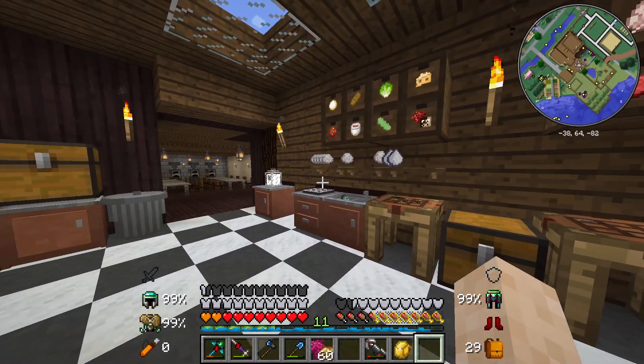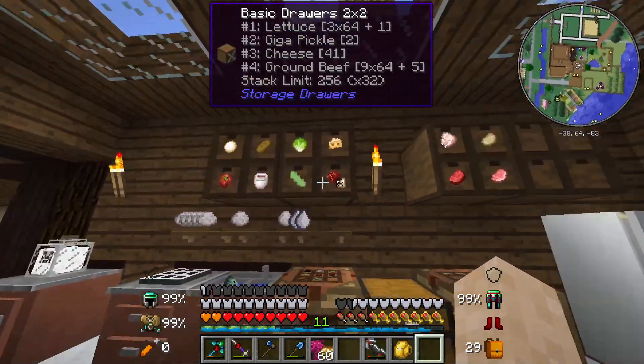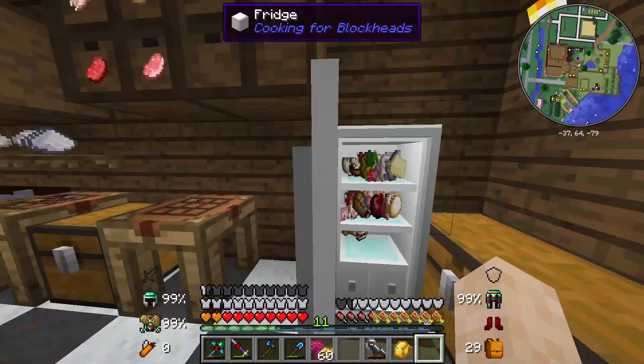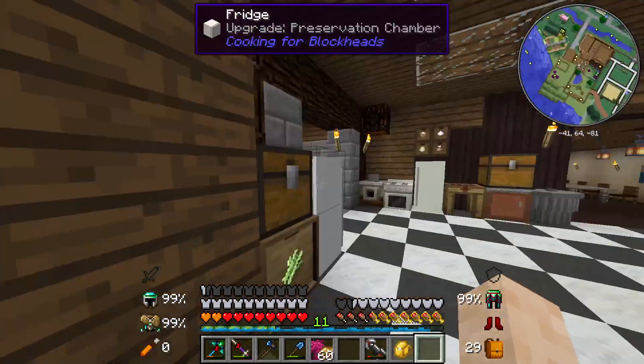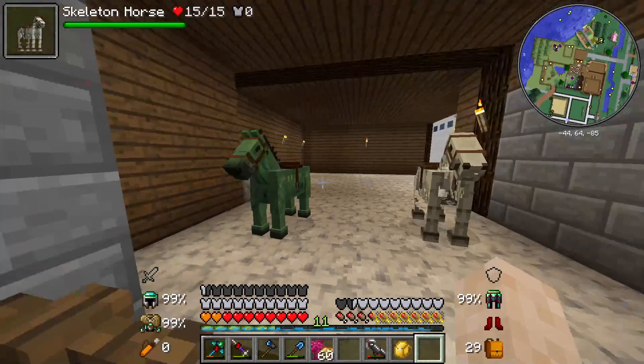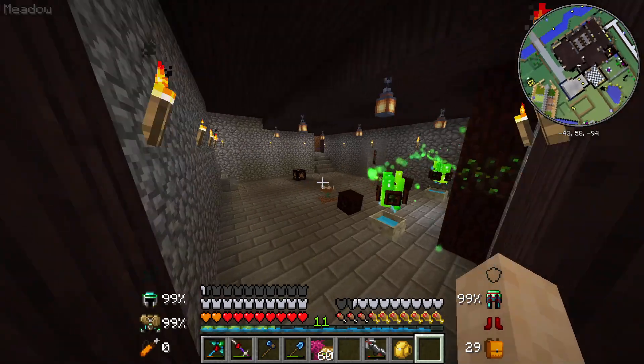The assassin from the last tour is still in here forever. The kitchen — you know this is the most important room in any Minecraft build. I got my burger recipes ready, I got my fridge, Pam's mod, my horses in the back down here.